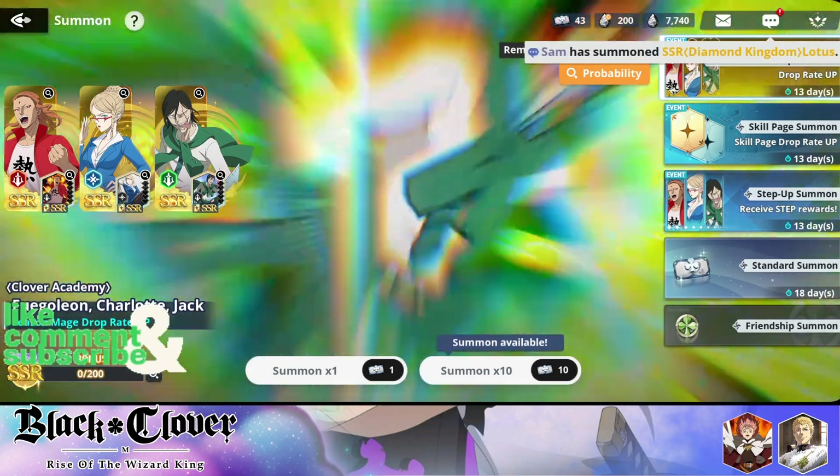Her second skill increases all attack. Not many characters in this game have an all-attack buff — I think Season 2 Gauche is the only one I know of so far. The fact that Charlotte can also do that is actually pretty good buffing capability, and in the future as we get more raids she'll keep being very useful, buffing both attack and magical attack. Her special skill grants all allies a 60% chance to counter attack, which is amazing in PvP.